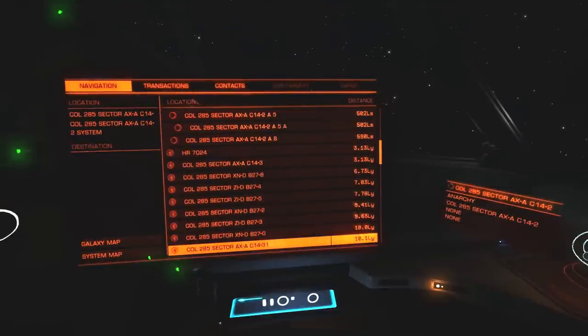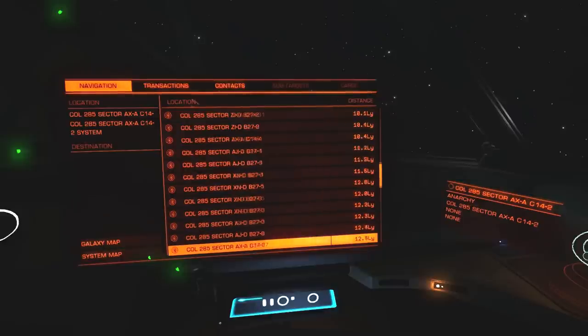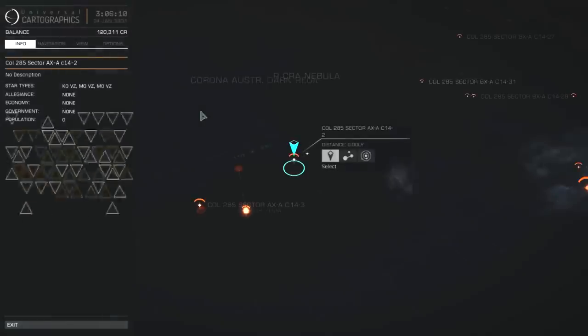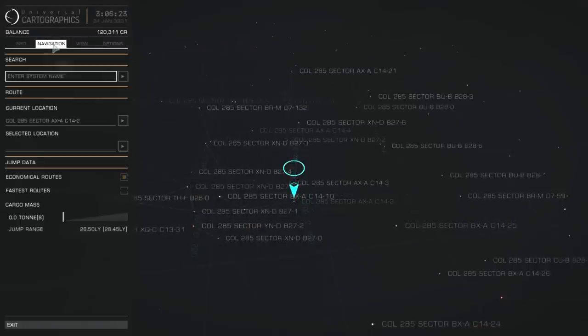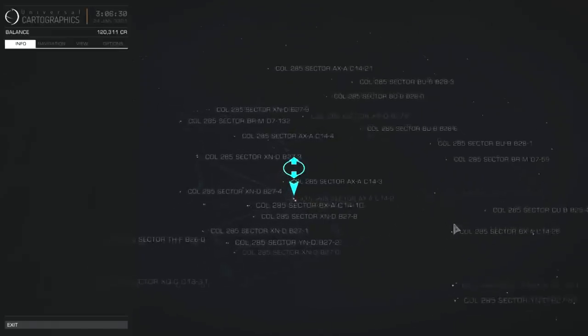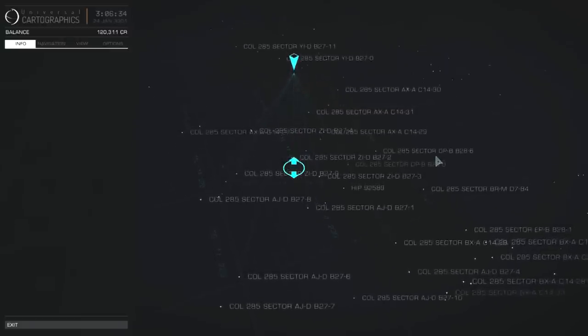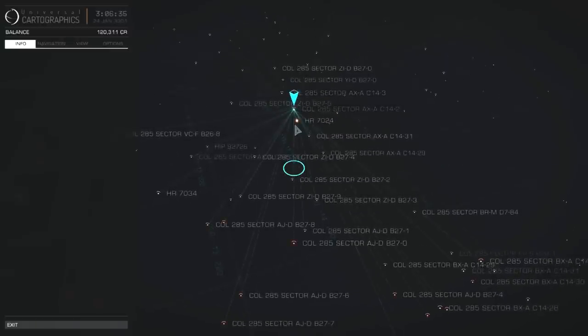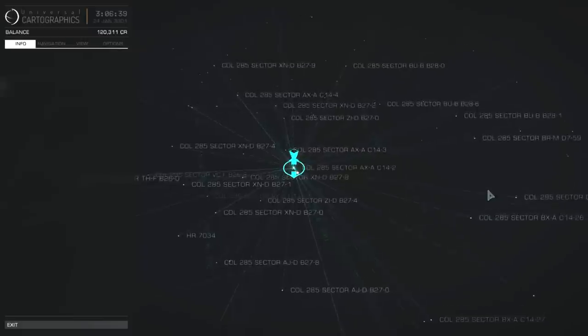Next stop, I believe it was HR-7024, but let me just take a look at the map again. It's been a little bit of time. Are we still navigating properly? No, it switched me back to economical routes. That's not good. HR-7024 is just sort of horizontal there — not in the direction I want to go at all.